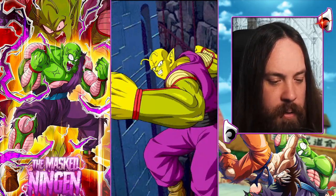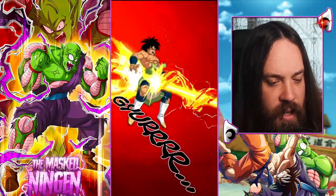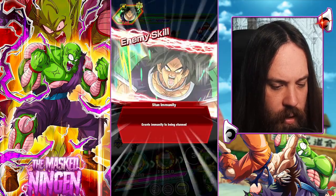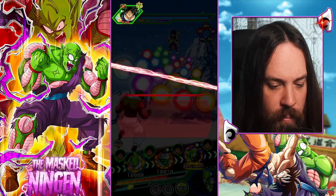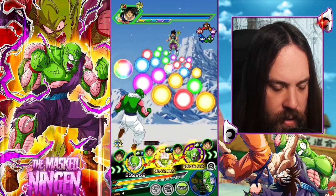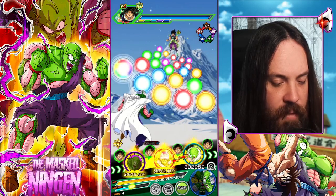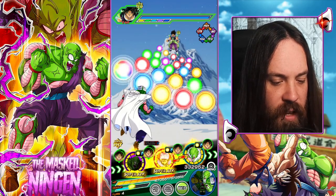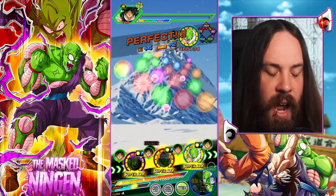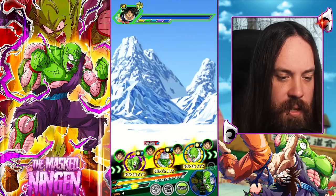We'll take any extra stacks, and of course LR Piccolo we want him to get hit to build up, so Broly being stunned is actually a little bit disadvantageous for him — but I'll take it. There's a super attack in the second slot, so Piccolo Jr. is going to take a normal attack first which gives him a defense buff, then he's going to get some super attacks off for even more of a defense buff. He has type advantage so he should be able to tank the super from Broly reasonably well.